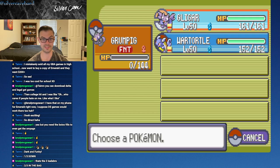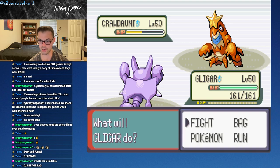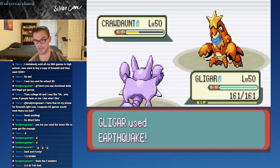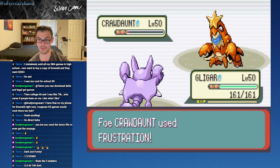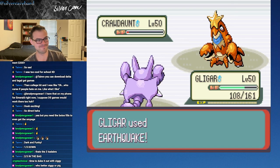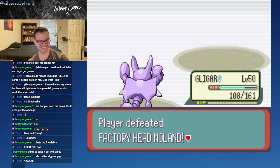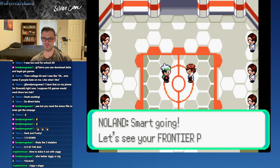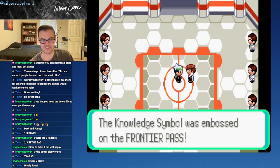I imagine it'll probably take down Grumpig here, but we should have enough firepower to take care of it. Grumpig - you're the goat. Grumpig is the goat. Grumpig is basically the new channel mascot at this point. Let's see if Gligar can brute force it - I don't know if it has a water move, and I think we can do enough damage with Earthquake to get this done. It might have Crab Hammer. Frustration - I'll take this. Hopefully. That's GG, folks! That is GG! That is amazing! Yes! Oh, I'm so happy - that was awesome. Smart going. Let's see your Frontier Pass - the Knowledge Symbol was embossed on the Frontier Pass.